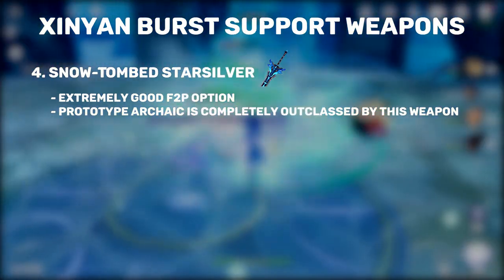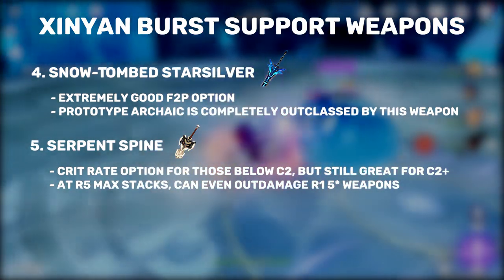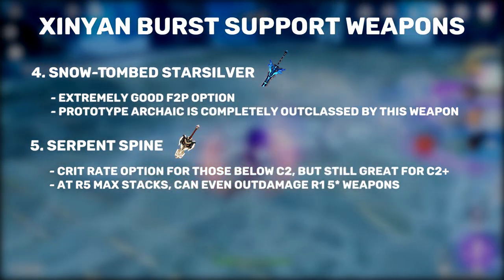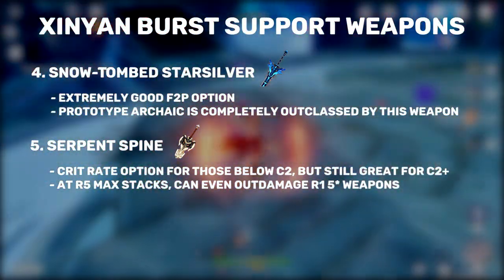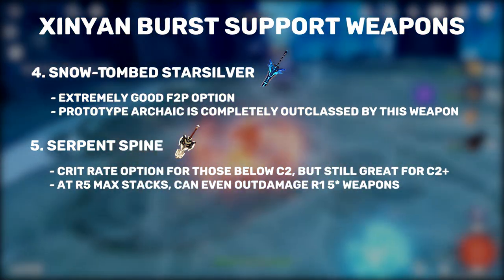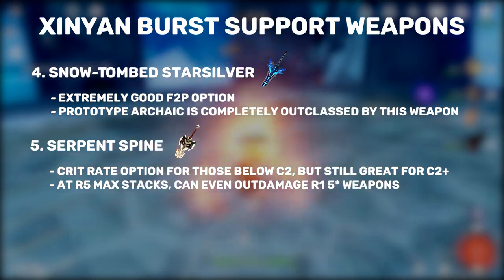As for the number 5 spot, we have the Serpent Spine. This weapon is the best option for players without C2 that need Crit Rate. Even if you have C2, Xinyan can keep the weapon's passive stacks up pretty much all the time since she has a shield and won't be on the field often due to her quick swap playstyle. If the stacks are managed correctly, an R5 Serpent Spine can even edge above any R1 5-star weapon in terms of damage.